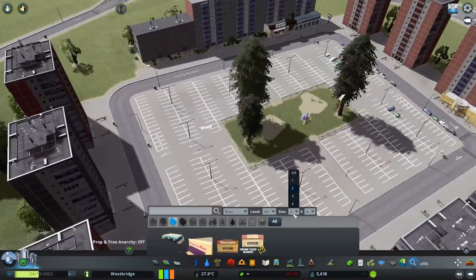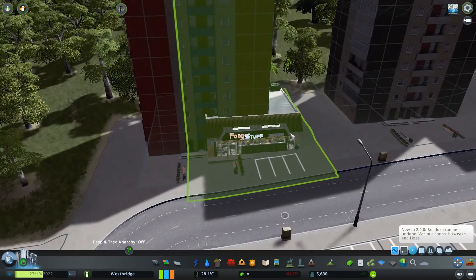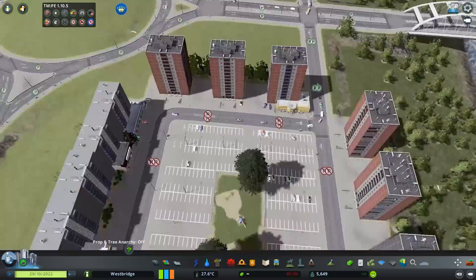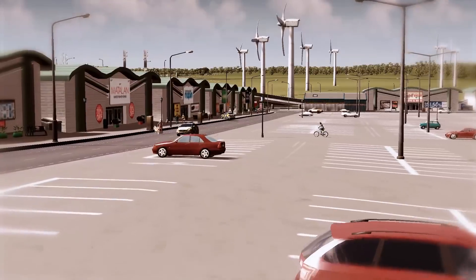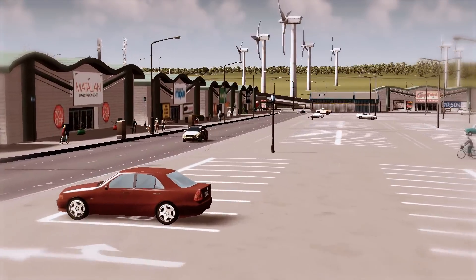I did have fun trying to find some retail that goes underneath the apartments - it fits quite nicely and I think the area turned out quite good, it just doesn't look very British. So it all gets ripped out. We will have a few apartment blocks but literally just two or three in certain areas. A little bit of a shorter episode today - hopefully we'll get a bit more done in the next one, recorded after Park Life has come out and hopefully all the mods are sorted.